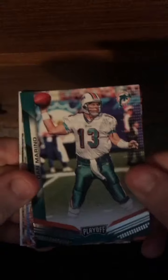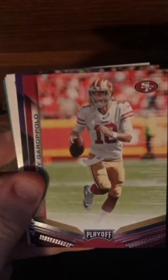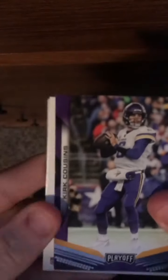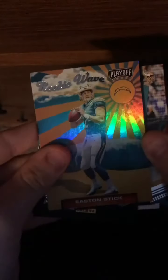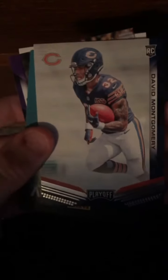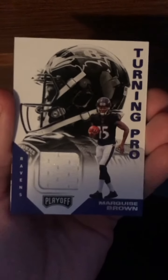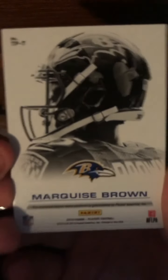Guys, there's a jersey card in this one! Dan Marino. Gino Atkins. Mike Singletary. Jimmy Garoppolo. Kirk Cousins. Easton Stick from North Dakota State — Rookie Wave. David Montgomery. Kirk Cousins again. Turning Pro Marquise Brown — that's nice. Player worn material, Marquise Brown. Not bad.